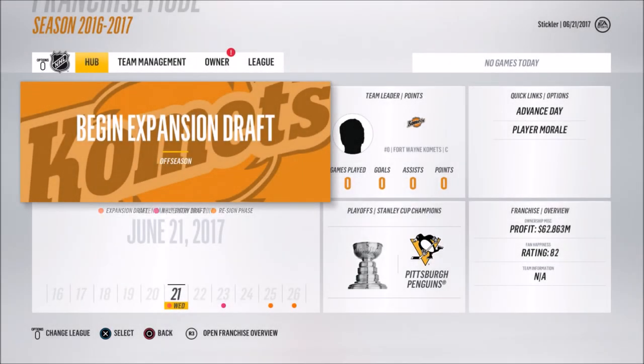Hey everybody, what's going on - Sticker for the Kills here. I'm coming to you with something different for my channel. We're going to be playing some 32-team expansion franchise mode on NHL 18, and I'm bringing my favorite team from the ECHL, the Fort Wayne Comets, to NHL. I've been going to Comets games since I was probably six or seven years old, and I was so glad to see their logo in there.